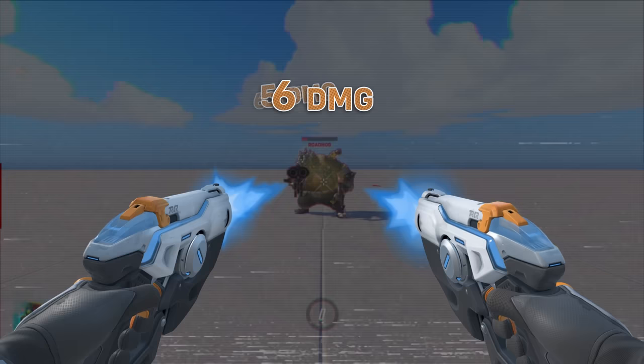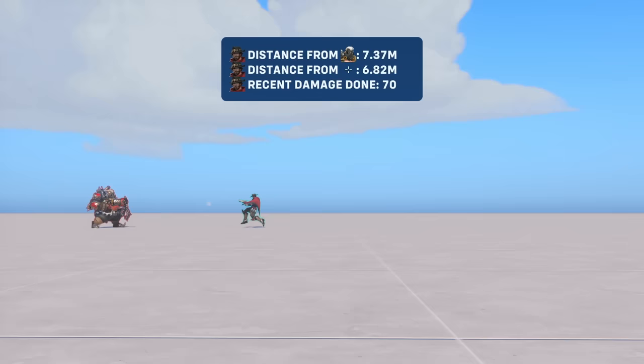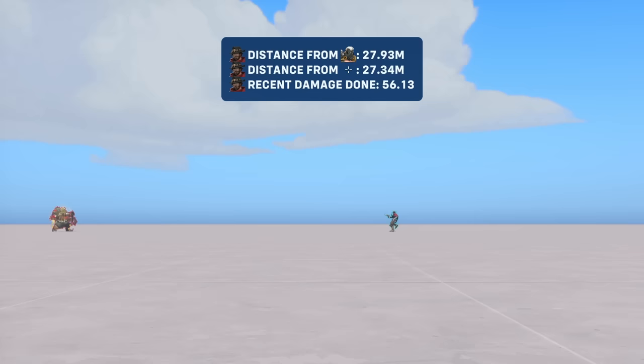For many weapons, damage output is affected by the distance from your target. Specifically, your damage gradually decreases the further away you are from an enemy. This is known as damage falloff, and it's a useful tool for balancing the effective range of certain heroes.